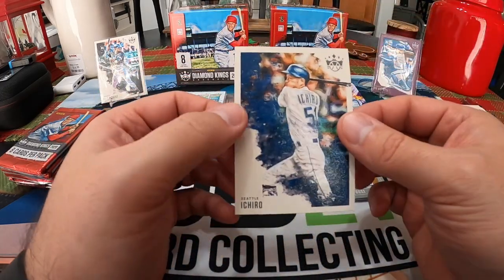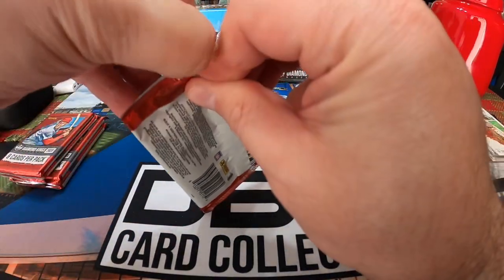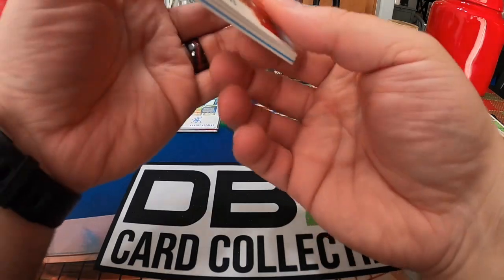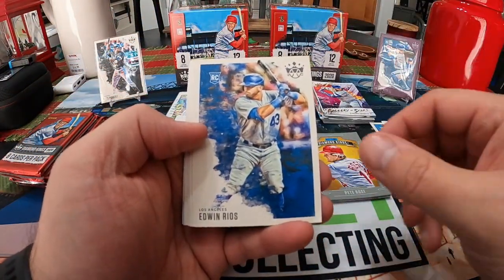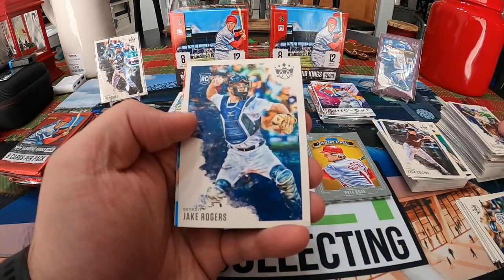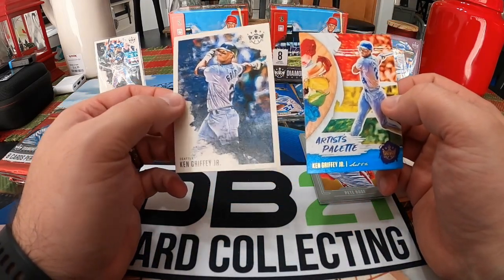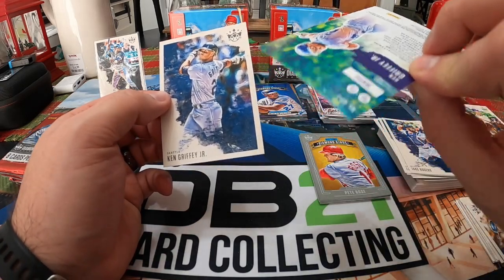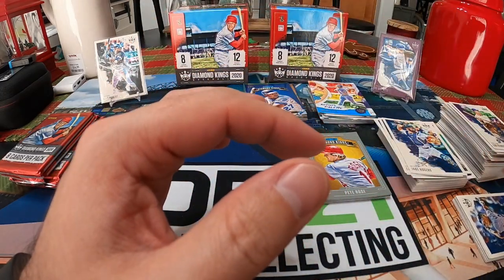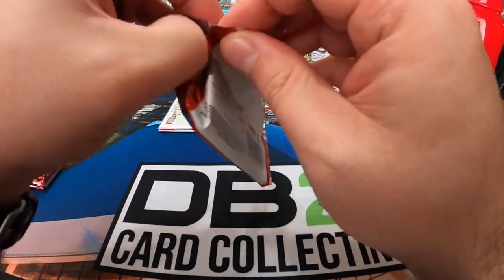There we go, the Ichiro short print is pretty cool! Then Ted Williams, Edwin Rios, Zach Collins, Joe Sewell, Lou Gehrig, Jake Rogers, we got a Ken Griffey Jr. Artist Palette and a Ken Griffey Jr. base — back-to-back Griffeys! That's a short print — my last two short print cards went back-to-back Mariners: Ichiro and Griffey. Hall of Famer and a soon-to-be Hall of Famer.